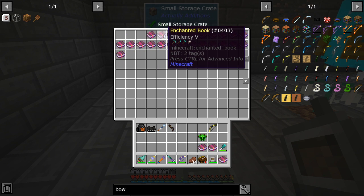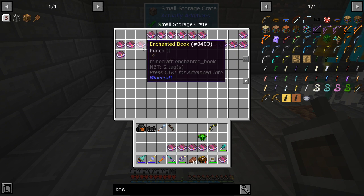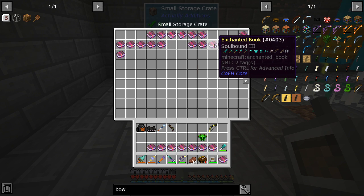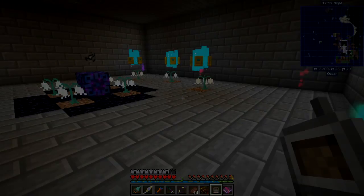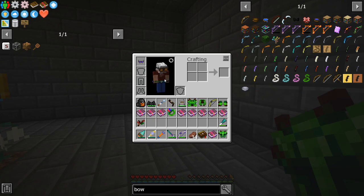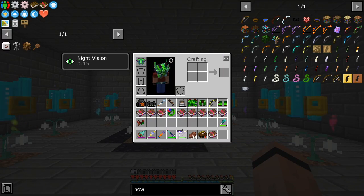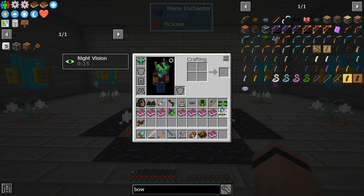I'm definitely going to take all the enchants the armor can possibly hold. For the armor: power, knockback, looting, feather falling, protection, unbreaking, night vision — oh that's going to be so much better — mending, soulbound, pull, leech, and holding. I'll chuck all of these on the armor. My helmet ended up with aqua affinity, respiration three, protection four, unbreaking three, night vision, mending, and soulbound all on one piece — holy cow! Now let me set up the chest plate.